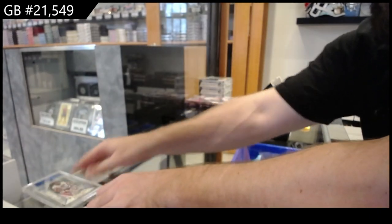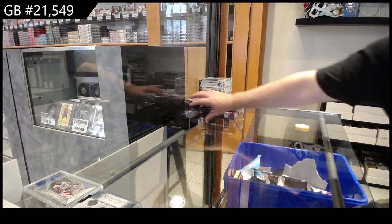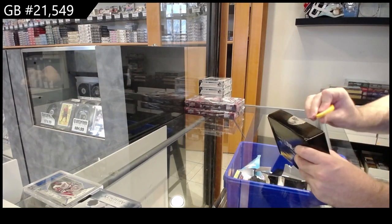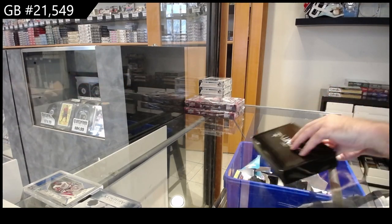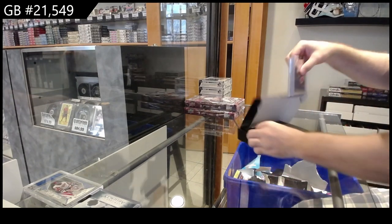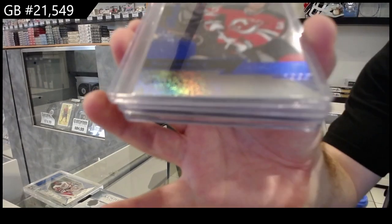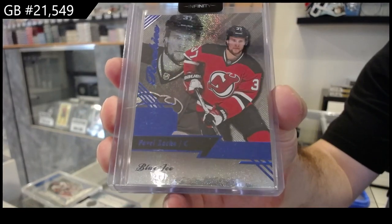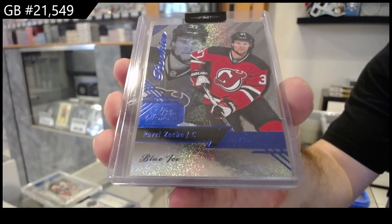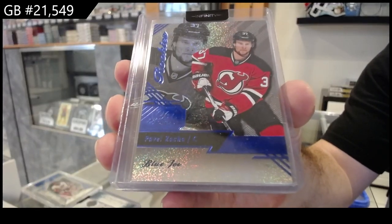I didn't think there was going to be many surprises, and there wasn't. And I'm happy it puts to bed the debate — where everyone's like, what if Bedard's not number one? He will be. These Upper Decks would get absolutely flamethrowned if they didn't. Numbered to $199 Pavel Zaka, Showcase Rookie Blue Ice for the Devils, to $199.